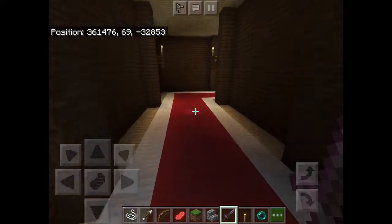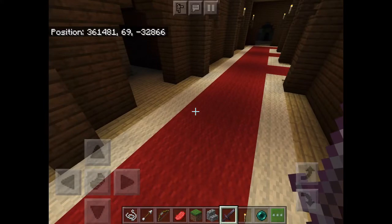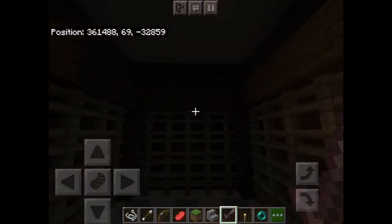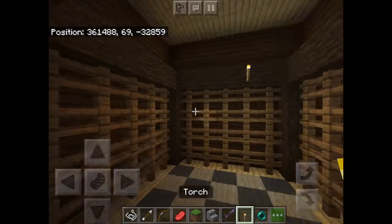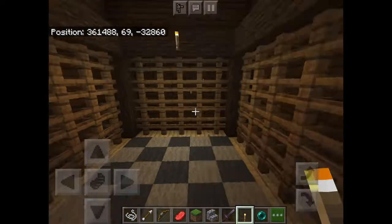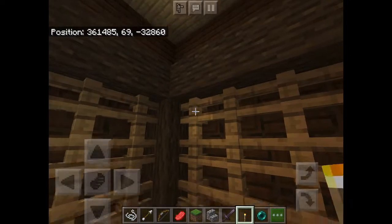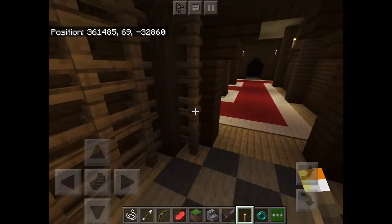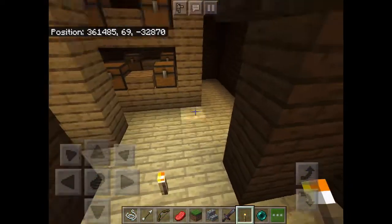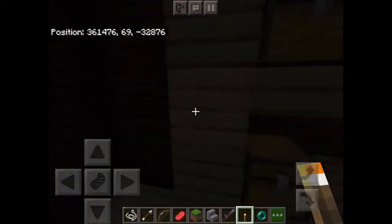There are two things you have to understand before knowing how to find secret rooms. The first is room sizes. So if we go into this room, it says a 1x1 room, and you can tell it's 1x1 by its size — it looks pretty small. There's a cross in the middle of it, one cross.